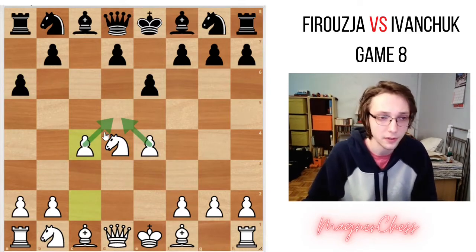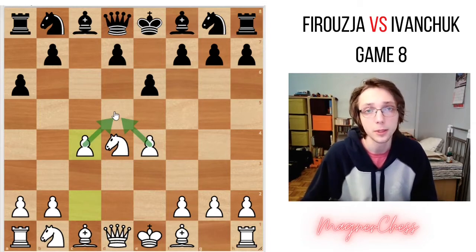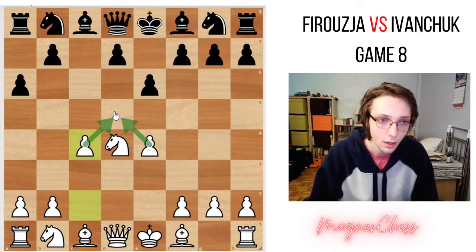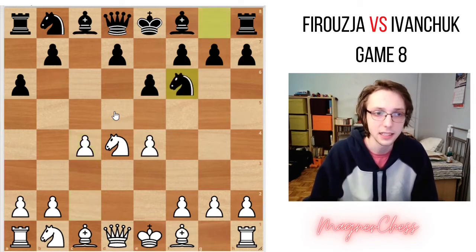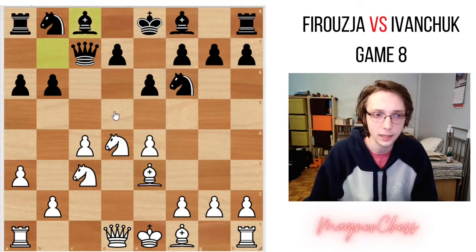The point of this move is to overprotect the d5 square and to cause problems for black. Because it's often said in the Sicilian that if black can play d5, he'll be very well. So here white tries, with everything he has, to prevent this d5 push. We have knight f6, knight c3, queen to c7 — developing moves. I will go quickly through the moves because the players played 20 moves of theory.